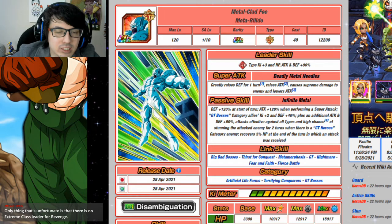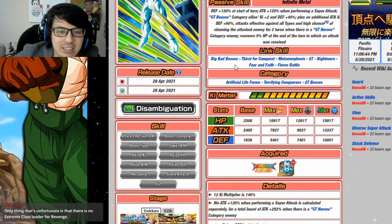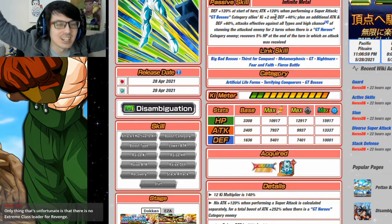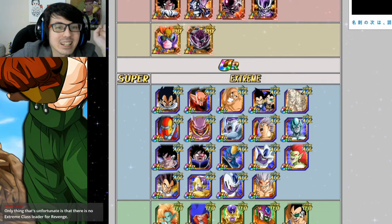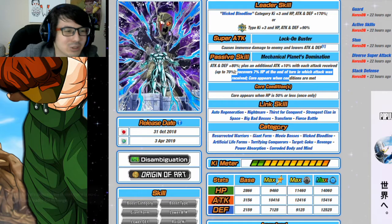One thing I forgot to mention for Transformation Boost on Terrifying Conquerors: Meta-Rildo is actually Garlic Jr's best linking partner here. He's in a GT Boss category, which is unfortunate for Garlic Jr's placement, but look at the links — Big Bad Bosses, Thirst for Conquest, Metamorphosis, Nightmare, Fierce Battle — five links total. They are very very good together. Meta-Rildo is actually very good after his awakening, so this is one you could consider. That said, I still really like having Metal Cooler with him — they link well and basically heal all your damage every turn.